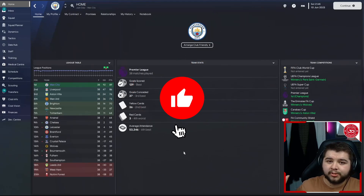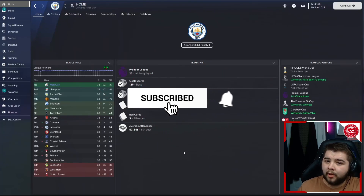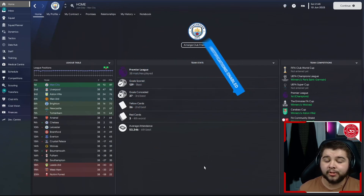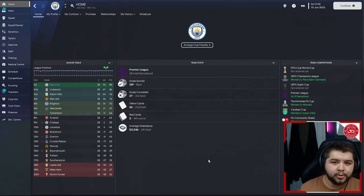We're going to kick things off then with Manchester City. We like to get the powerhouse out of the way first and then move on to the underdog teams. We won five trophies in one season: the Champions League, the Premier League, the FA Cup, the Carabao Cup, and the FA Community Shield. We scored 89 goals, gained 89 points in the Premier League, scored 129 across the season, and only conceded 37.